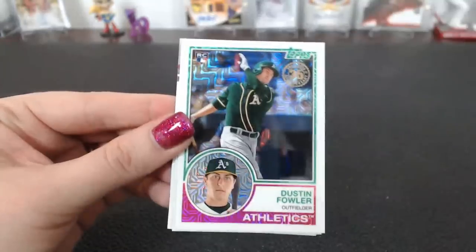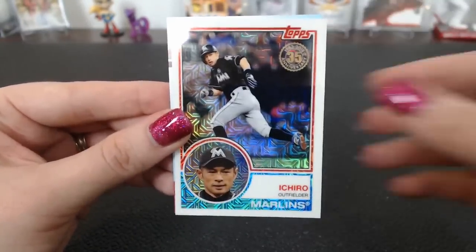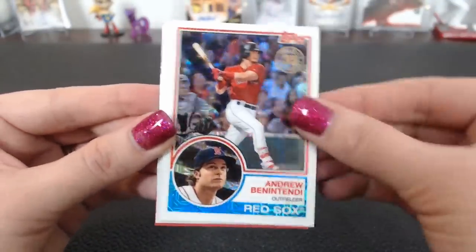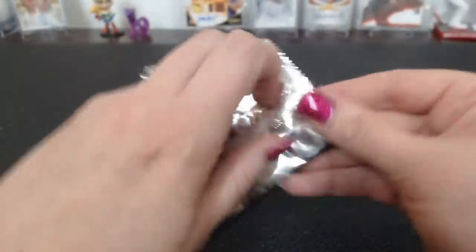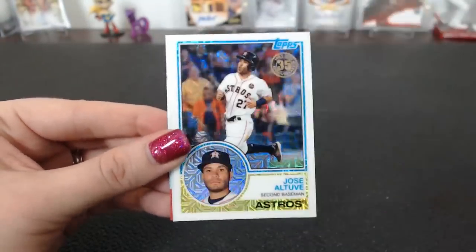Ten Kerser. Freed. Fowler. Rizzo. Ichiro. Just going to watch and enjoy it. Amid Rosario. Benintendi. Correa. And a Robles — getting all the big names. Garrett Cooper. Goldschmidt. Altuve. And a Mejia.